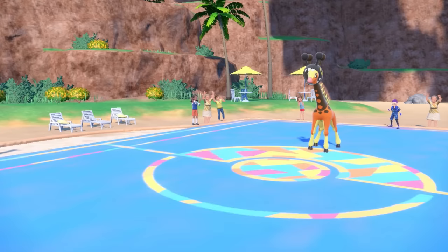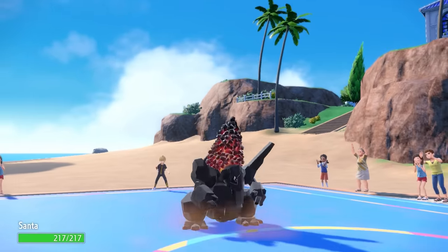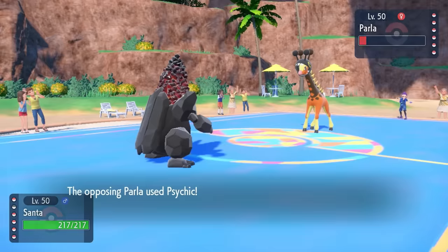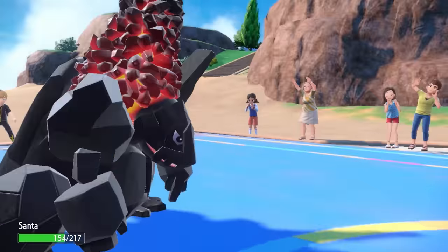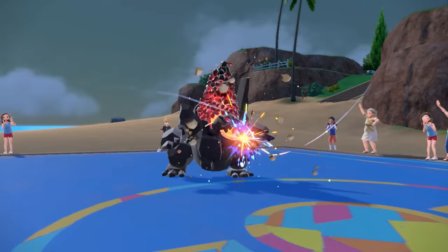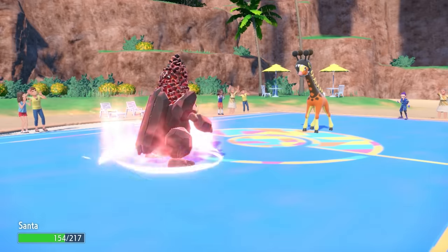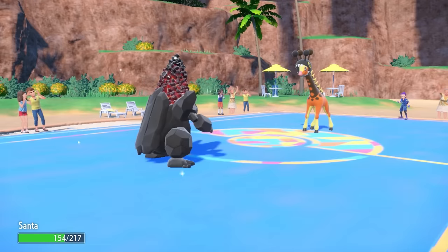His fat ass comes in without having to take any damage, which is nice. With Coalossal here, we're trying to bait a Greninja switch-in. So what I'm going to do is just go for the Meteor Beam. They do stay in and just go for the Psychic — they do in fact outspeed me because I am quite slow at the moment. They also get the Special Defense drop, which generally isn't that big of a deal. But this does allow me to go for the Meteor Beam, and I get the Special Attack boost, which is exactly what we're looking for.